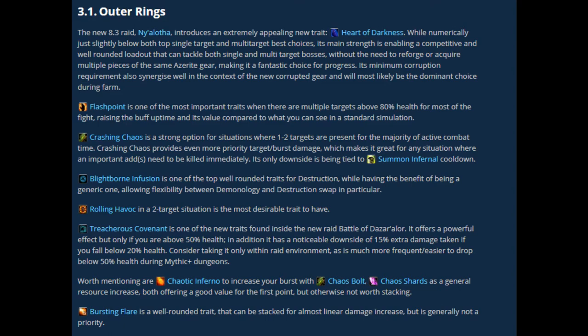Your biggest Azerite traits are going to be Flashpoint and Crashing Chaos. These are what help you delete people. Crashing Chaos pairs very well with Dark Soul: when you summon your Infernal, each Chaos Bolt cast reduces the cooldown of your Infernal and increases Chaos Bolt damage by a set amount that scales at higher levels. Either way you build it, Crashing Chaos is necessary for Destruction Warlock. Flashpoint and Crashing Chaos are your most important traits.